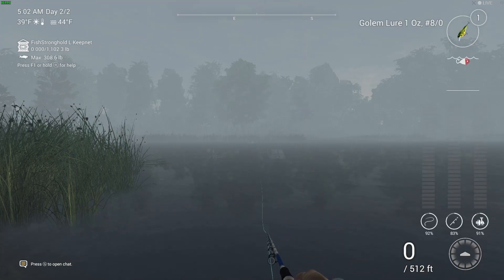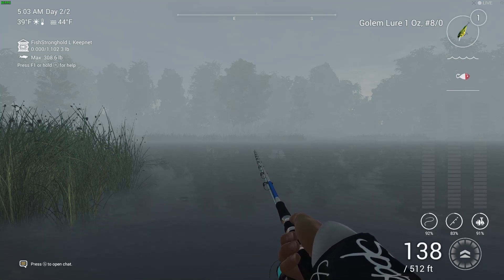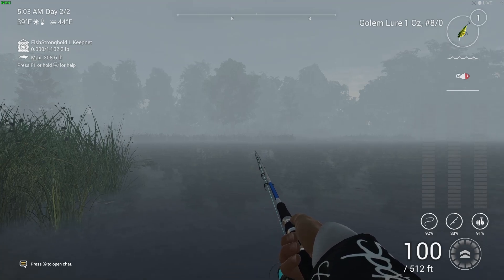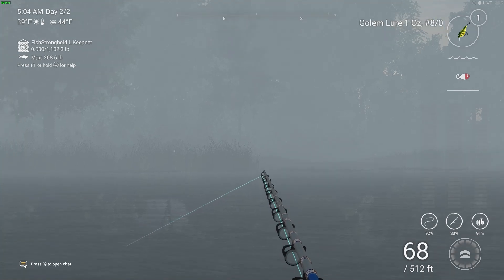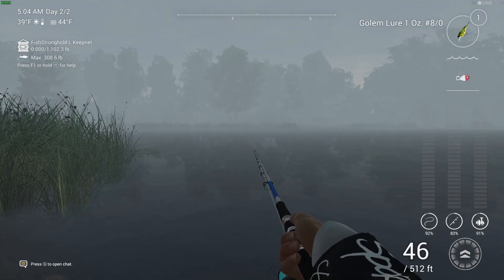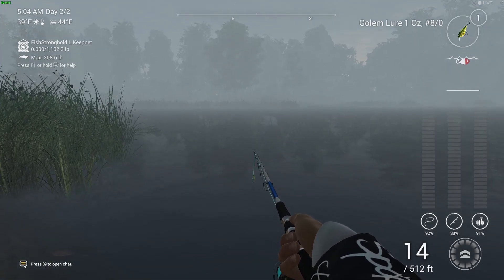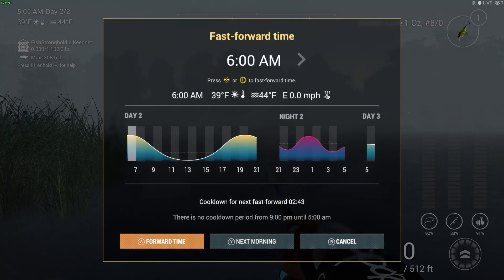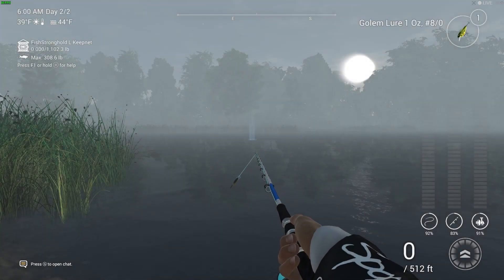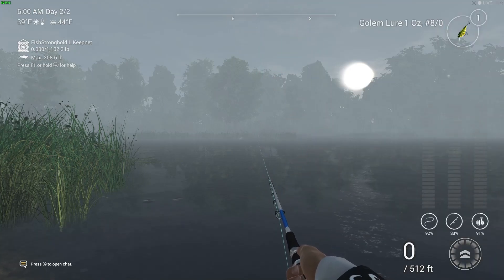The rod setup I'm using is a River Tex Zeus — Z-E-U-S — rated 8-10. The line is probably a little overkill but I've got 69.5 lb green braid. The Golem lure itself uses a size 8/0 hook, and the reel is an Empress 5000. This setup seems to work quite well here in Michigan St. Croix for catching unique pike and unique musky.